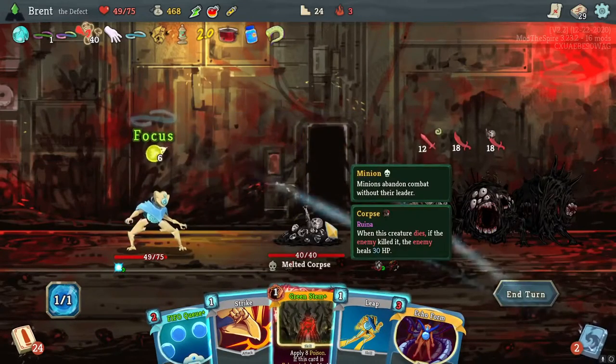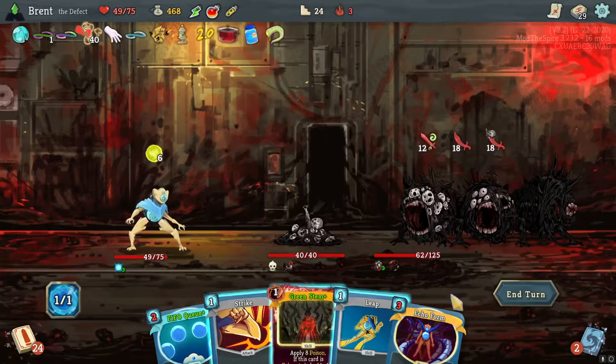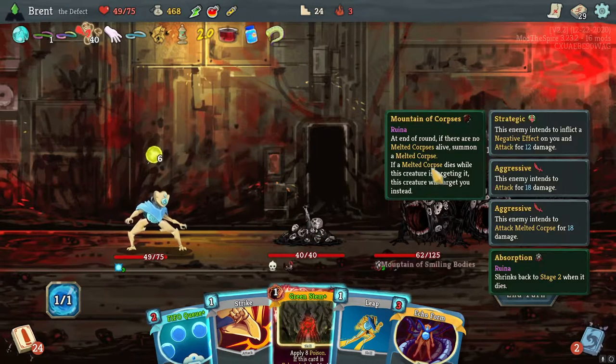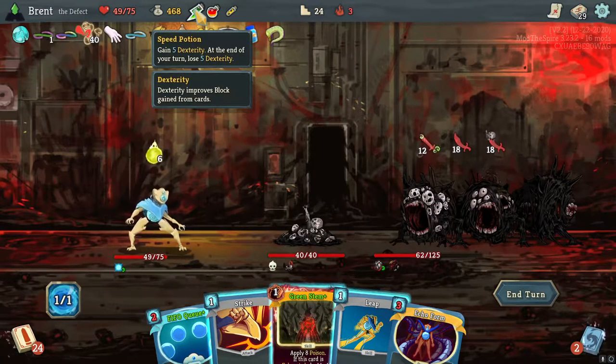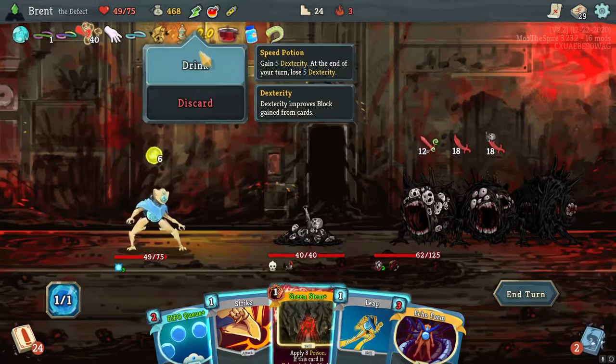Mountain of Smiling Bodies — these give me a very... what's the word... Spirited Away vibe, like the No-Face masks on the side here. Echo Form is just gone. They are doing 18 to their friend — if the enemy kills the enemy, heals 30 HP — and they're doing 30 to me. Lovely. We've got a Fire Potion so he's not going to kill him this turn but we'll kill him next turn. Go ahead and do the Leap here — I really don't want to take that much. Luckily for some reason — oh he's going to heal up to that. He's got a Mirror Shield here — he's not hitting his friend.